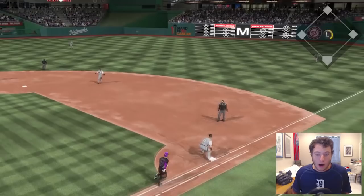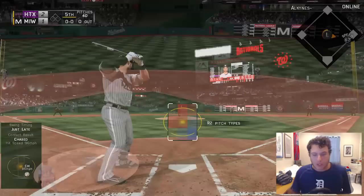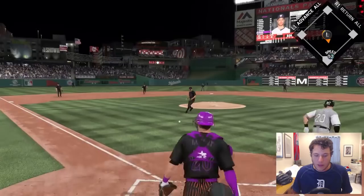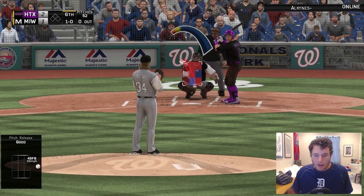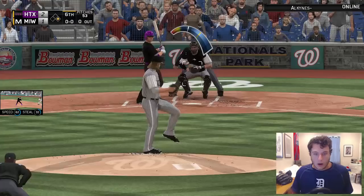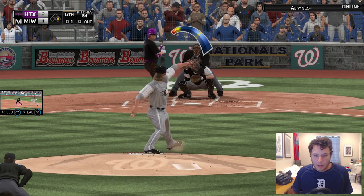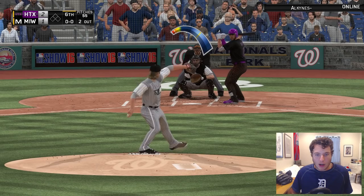We get a ground ball, easy play. Christian Yelich up to the plate — he's been quiet, 0 for 2 so far. Let's make it 0 for 3. Jonathan Lucroy up — I could use him on base for a sacrifice bunt with Syndergaard, but that's not going to do the job. Noah Syndergaard back on the mound going into his sixth inning of work. Still down by one, we're struggling to score. Going with the changeup — runner on first base. Keeping the ball down to get a ground ball and turn a double play. There's one, going for two — that's what I'm talking about.